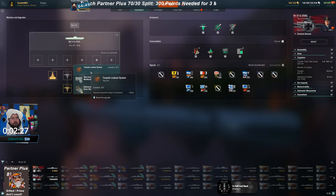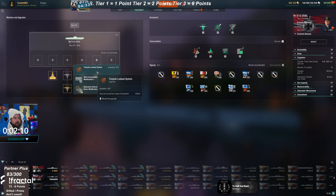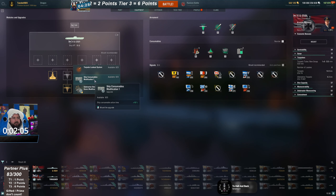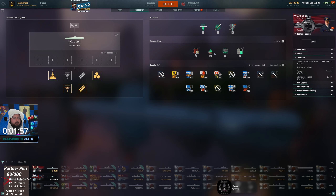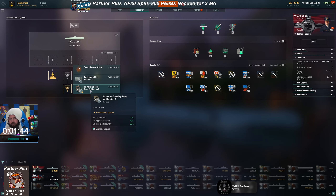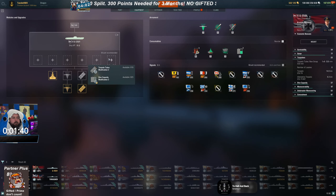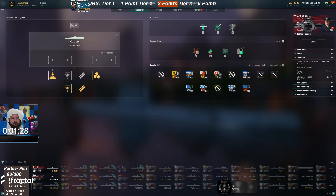For the fifth slot, torpedo lookout on a submarine is literally pointless — you can already spot torpedoes really quickly in a sub, so don't take it. Ship consumables are a little better on subs, because if you're fighting another sub you want that extra submarine surveillance time, or that extra battery time if you build into it. It's a personal preference between ship consumables and submarine steering. For the final slot, it's torpedo tubes or dive capacity — personal preference if you want more underwater time or more reload.